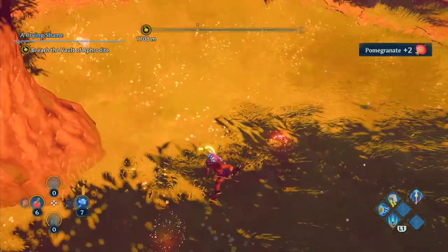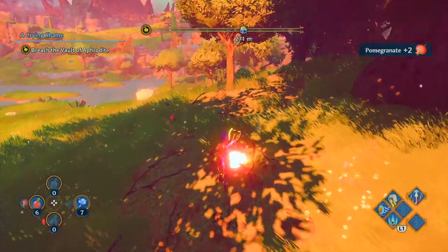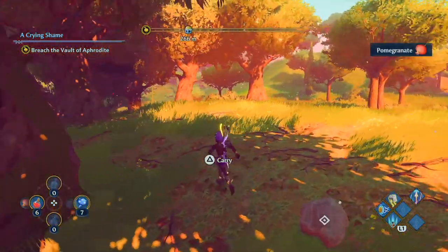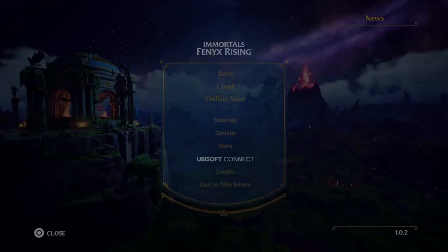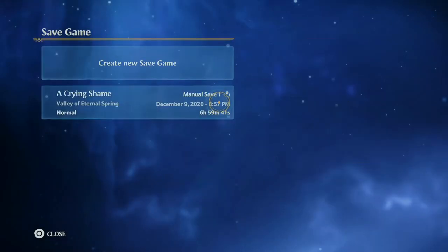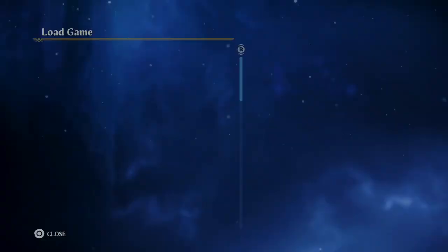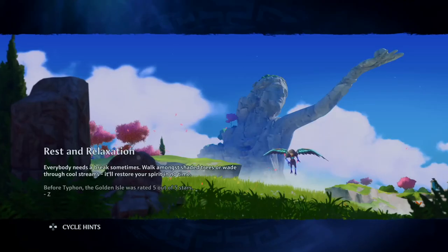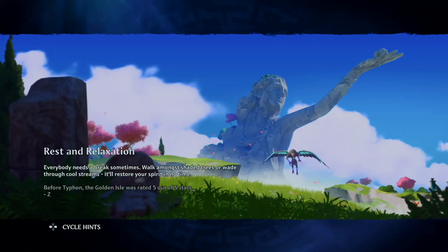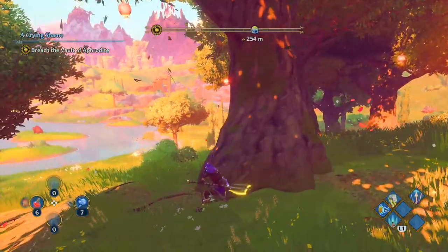Get all these. Once you figure out a nice area you really like, all you do is save the game — do a manual save — then you want to go to the load screen. Once you load it, it should put you back in the exact same spot and all the trees you just hit should also refresh. If they refresh you can just keep farming the same trees over and over. This is really nice when you first start off the game because you don't get a lot of healing.